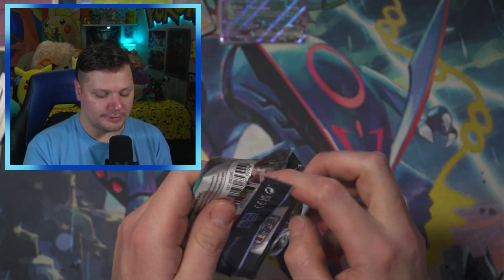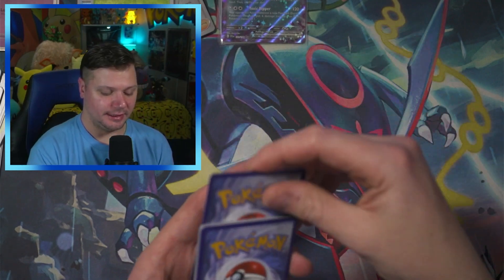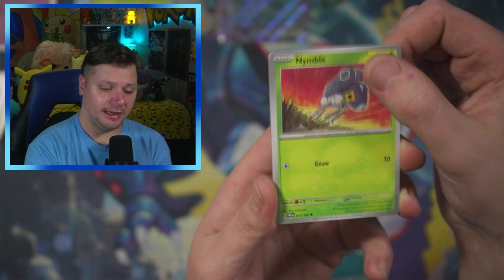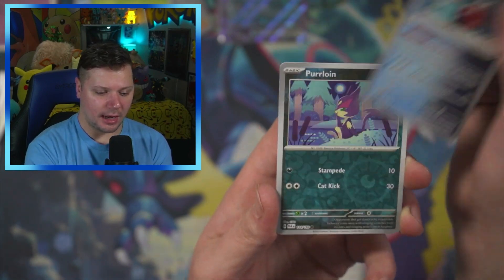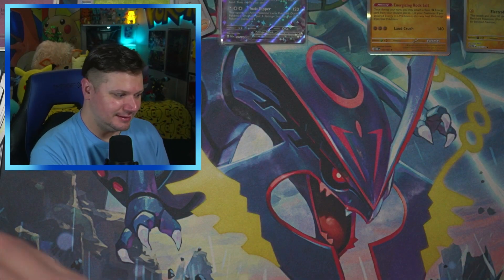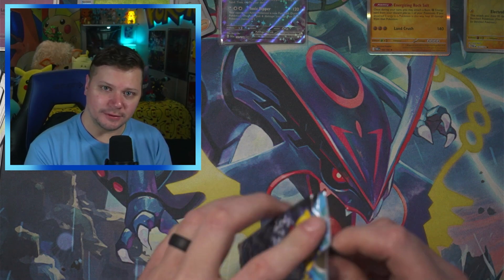I also plan on making a Paradox Rift binder video, so if that's something you're interested in, please subscribe with notifications on — I upload three days a week. As we go into the first Paradox Rift pack: Medical Energy, Iron Bundle, Purloin, Galvantula, and a Garganacle. So far, it's not looking too good for Paradox Rift. That's only the first pack though — we've got five more.